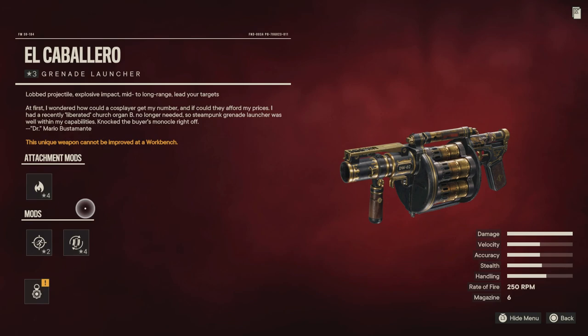Hi there folks, Borislav247 here with another Far Cry 6 video. In this video I'll be showing you all how to get your hands on the El Caballero grenade launcher in the easiest way possible. This bad boy is locked in a rank 7 military target base, so I'm going to show you how to get the key and then how to get to the locked room without taking out the entire military base. You only have to engage one person in this entire video.